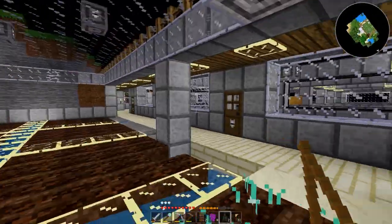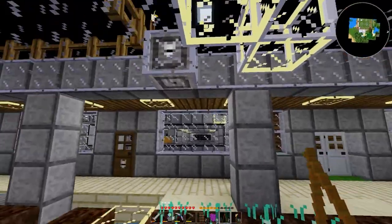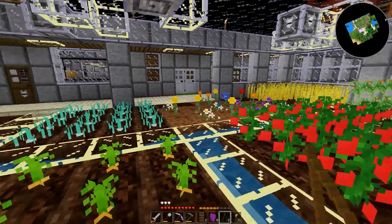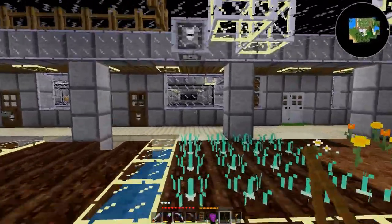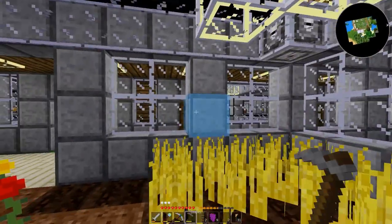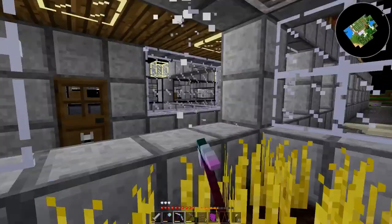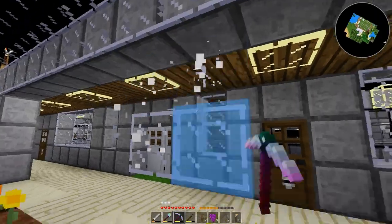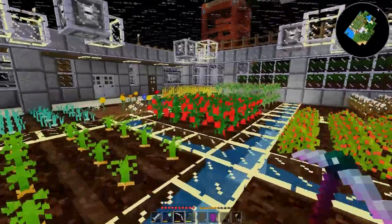I'm going to take this pillar out and we'll just leave that one in the middle. That's kind of the middle — we got one, two, three, four. I'll leave both of these in actually, and then pull out these. So that'll pretty much give us a more or less centered set of pillars holding that up. Yeah, that works.